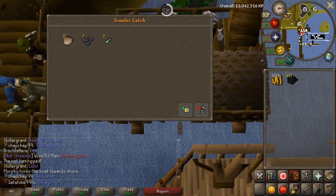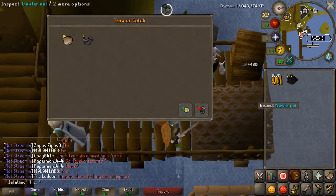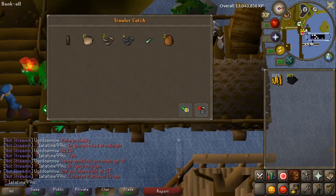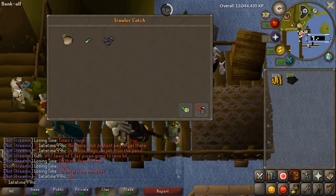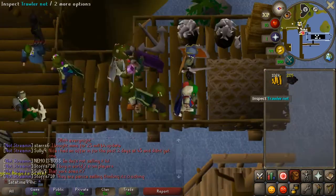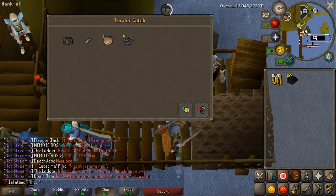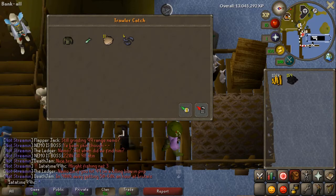We go back and finish off Fishing Trawler, getting more pieces. There's the waders — the pants. It took exactly 24 games to get the full Angler's outfit. The Angler's outfit is a 1-in-8 drop rate, so we got completely average RNG on that, which isn't too bad.